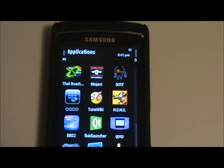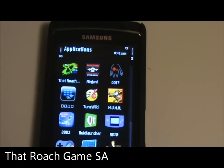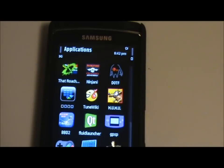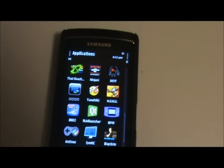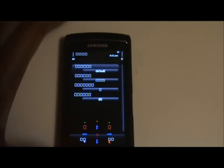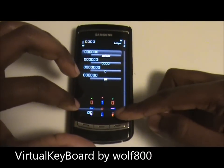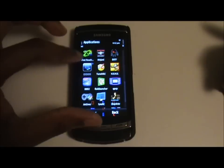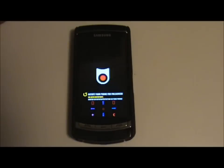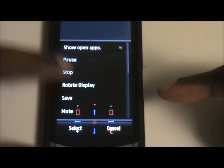The next application I'm going to show you is the Roach game from South Africa. The thing about this game is that it's locked in landscape orientation, so you have to switch it from landscape to portrait to play it. For phones like the 5800 and the Omni HD, you need to get a virtual keyboard. So you launch the virtual keyboard first, then launch the game, then select the menu option and rotate display.